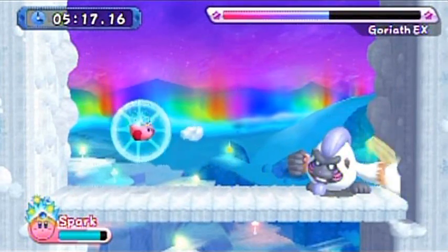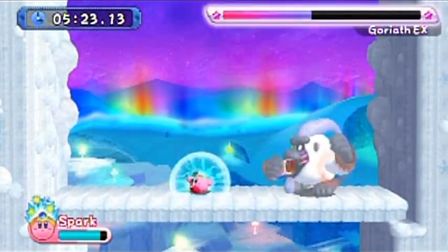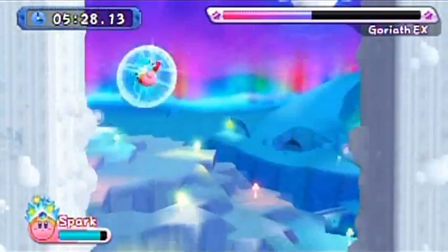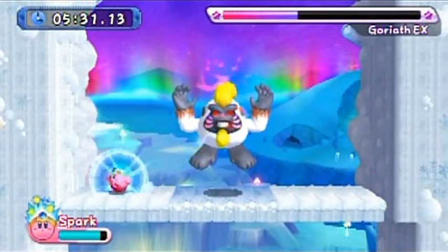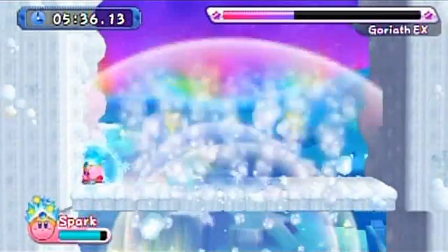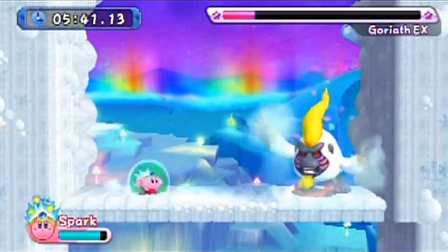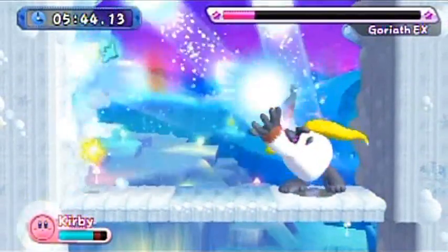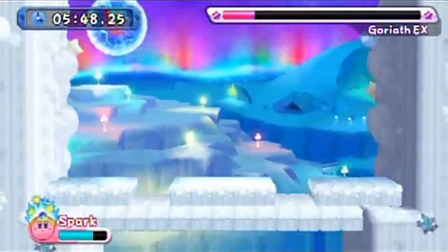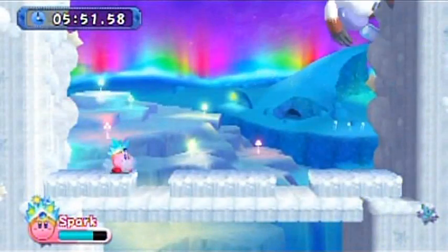If you're playing this in EX mode and you don't have the Spark power, you might actually want to try defeating him without a power — I found it easier without powers than with one, unless you have Spark. Look out for the explosion; just stay in the corner and you'll be fine. Look how fast he goes. Try to dodge the explosions too — this is what I mean about his attacks being so hard to dodge. But he's down and that makes me happy.